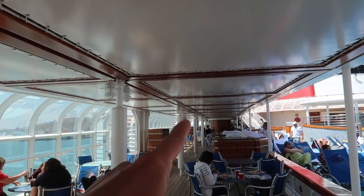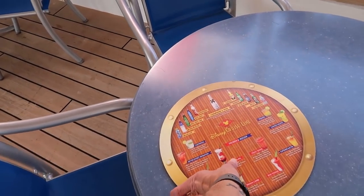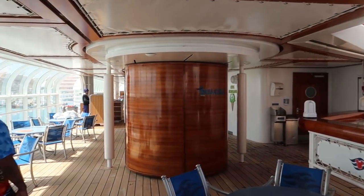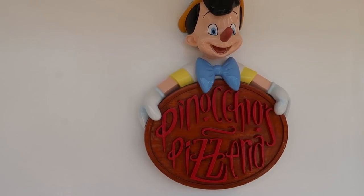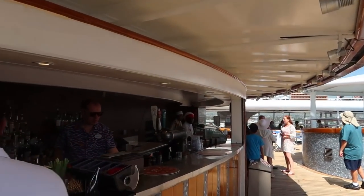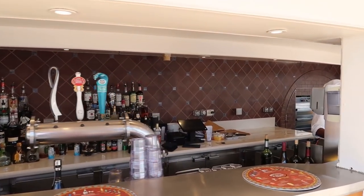Past the main family pool there are lots of tables. To the aft of the main pool is Pinocchio's Pizzeria, a full-service bar where you can get mixed drinks, beers, and various pizzas — all included with the cost of your cruise.